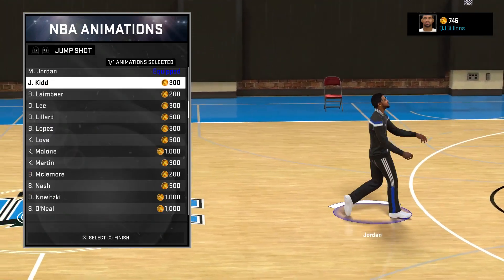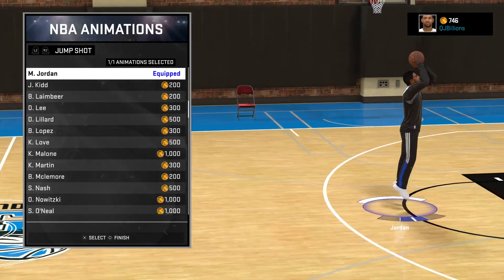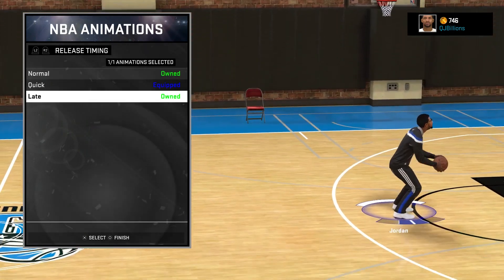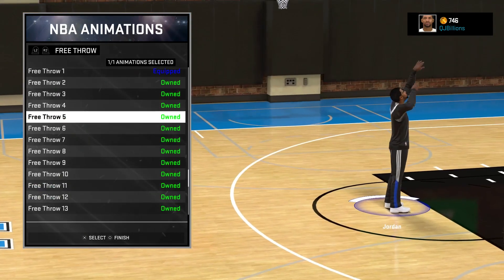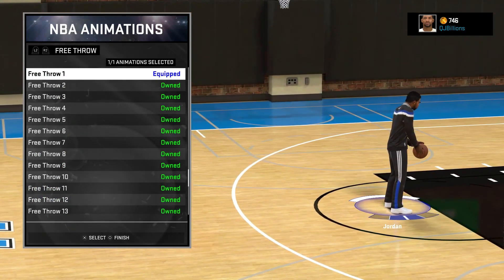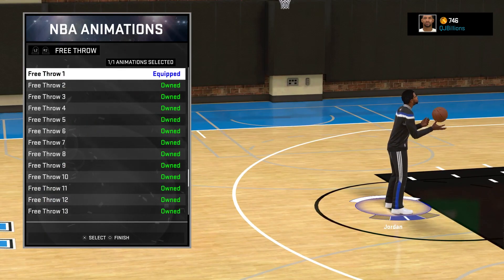Going through the NBA animations, of course the jump shot is Michael Jordan — I had to follow behind pops and get his jump shot. Free throw is number one, but I need to change that because I really do not like that free throw. I'm probably going to change that as soon as possible.